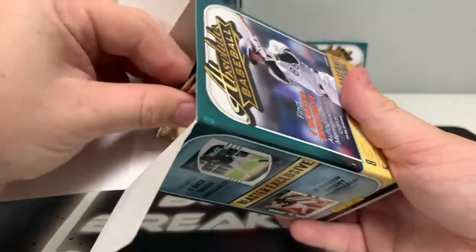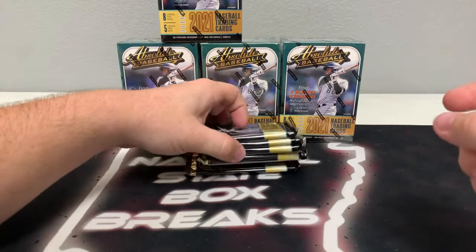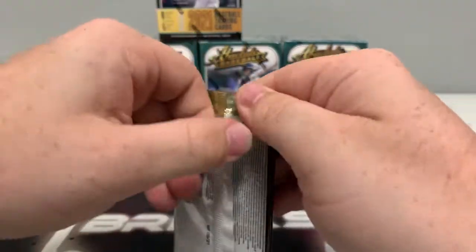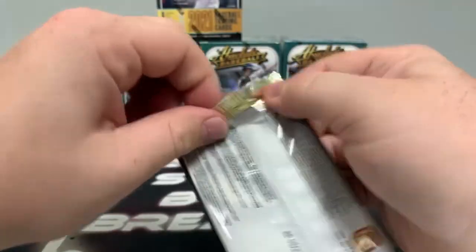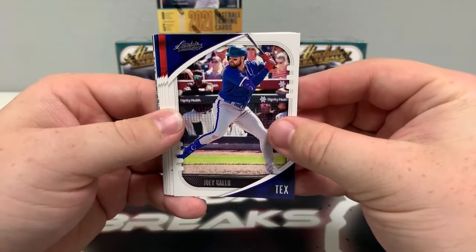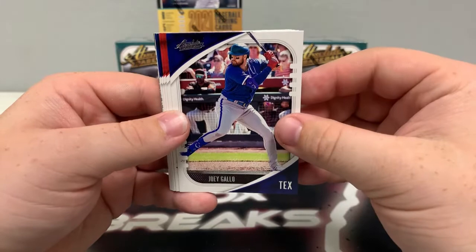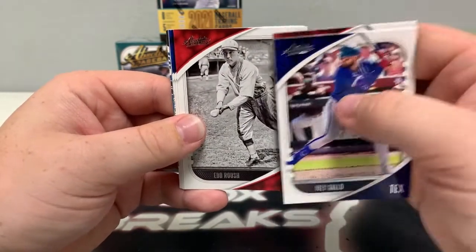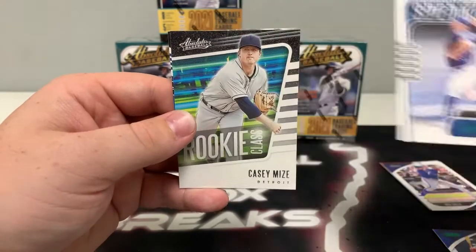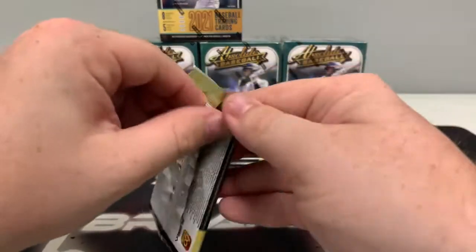Box number one. Lou Bob on the front of the box. We should find one blaster exclusive autograph or MIM card per box on average. There are five packs, eight cards per pack. We should unwrap five base green parallels. Pack number one — good luck to all teams. Joey Gallo, Raphael Devers, Aaron Judge for the Yankees, a green Javier Baez, a green statistically speaking of Trevor Bauer, a base rookie class Casey Mize, and a power insert of Harmon Killebrew for the Minnesota Twins.